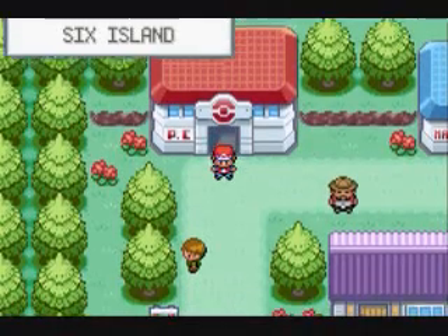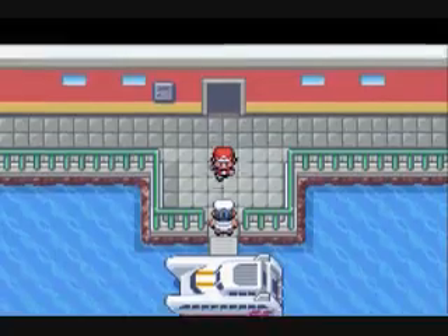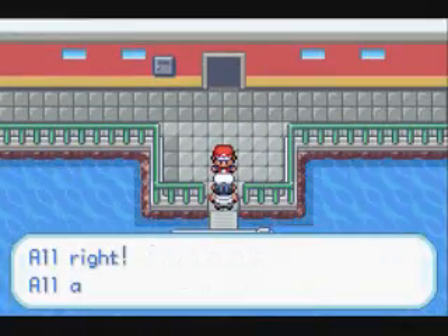Leroy's Pokemon Leaf Green Walkthrough Part 90. Alright, so we have the two Rocket passwords and now we're ready to head back to Five Island to get into the Rocket warehouse. Last time we were at Five Island we only had one password, but now we have both so we can finally get into the warehouse.